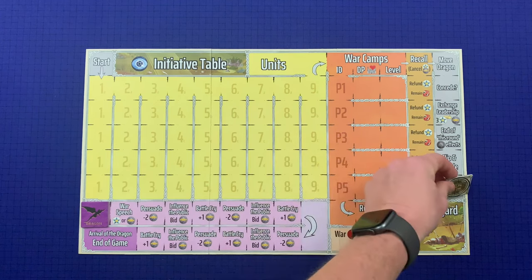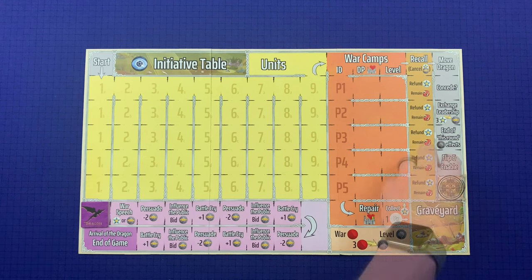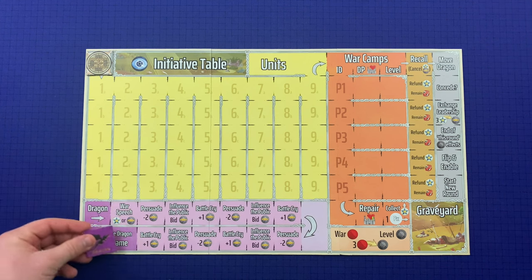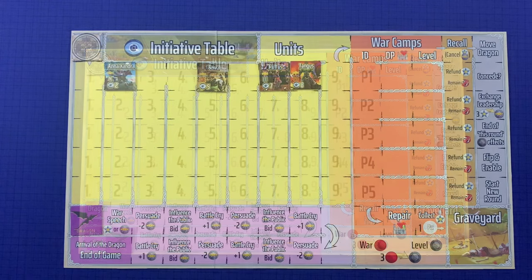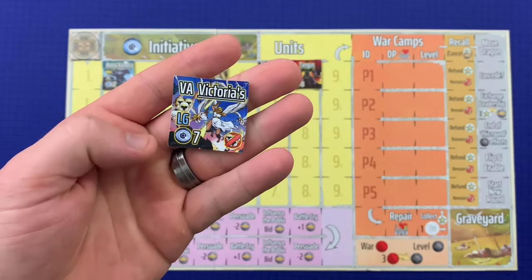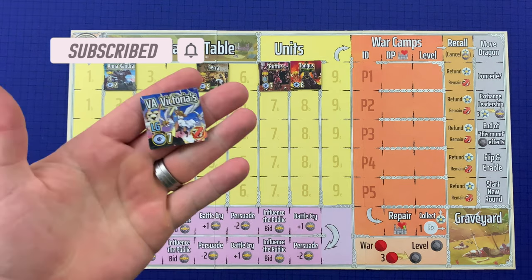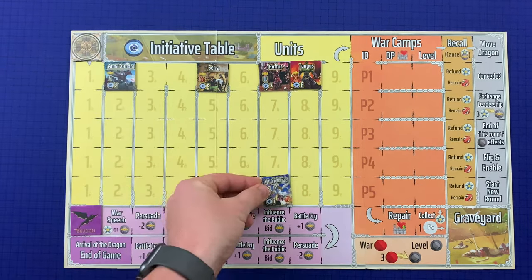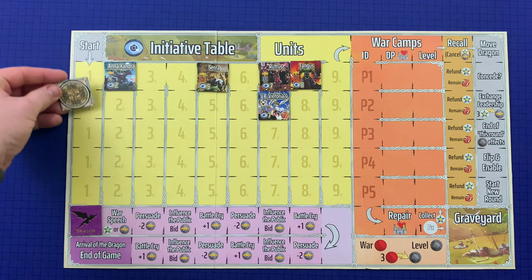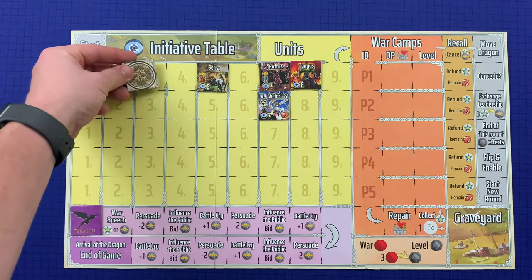Eventually the CTI will make its way to the start new round space, ending the current game round and beginning the next. This cycle continues until a player achieves victory or the dragon moves to the end-of-game event on the events track. When a unit is deployed, their initiative ID piece must be placed onto the initiative table. For example, a unit with an initiative value of seven is placed in the initiative seven column — it becomes second in that queue, and the CTI moves down through each column and back up repeatedly.